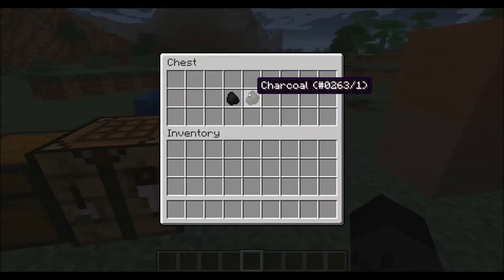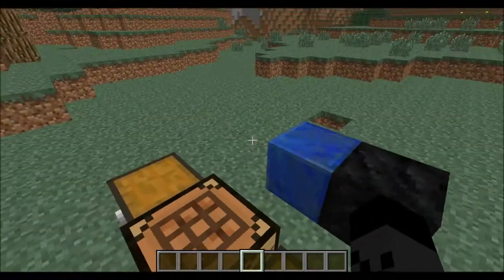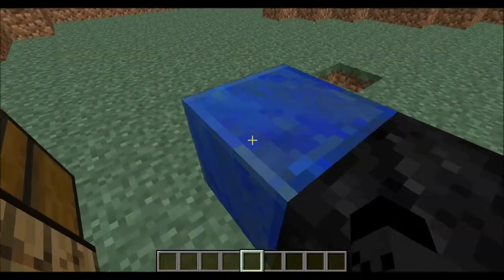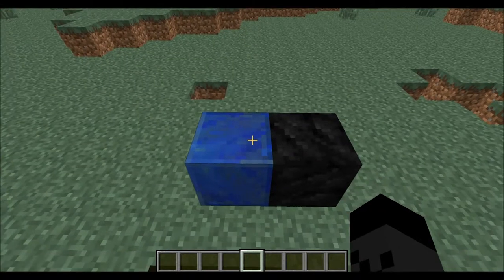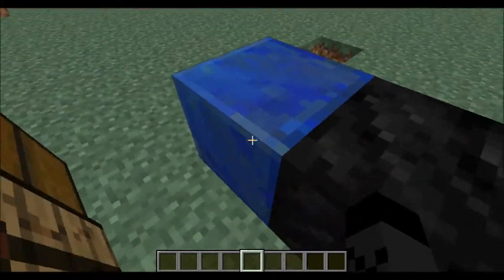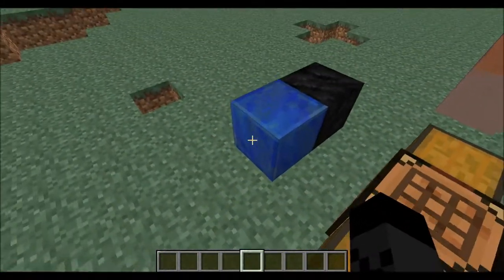First of all is a retexture of coal and charcoal, so charcoal and coal don't look the same anymore. It's also more about the models, but I didn't get that to work right now. The block of lapis lazuli and a block of coal has been retextured as well.